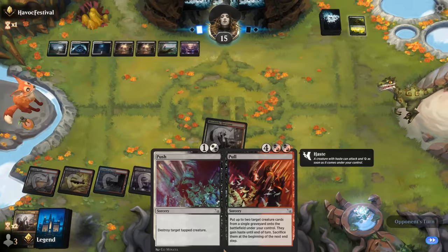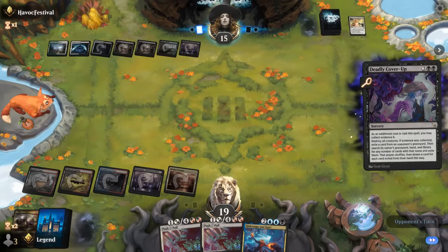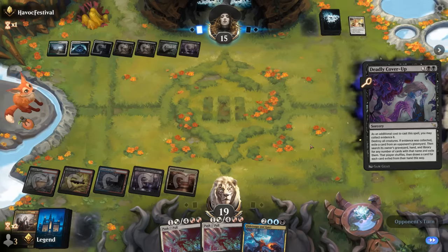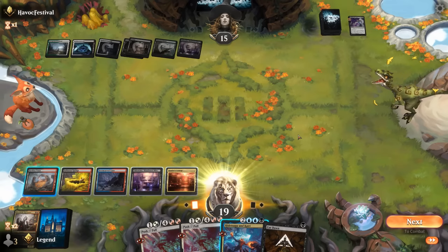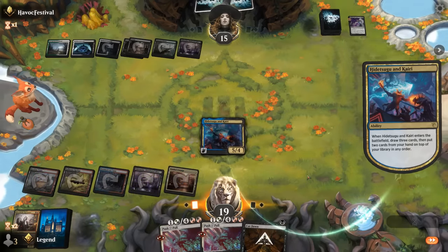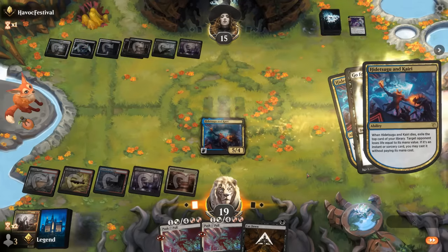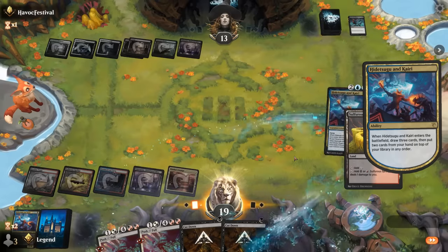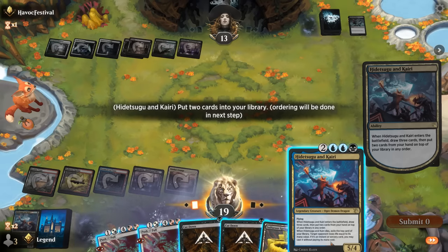They exile cards from our graveyard — too bad — though they actually left Carnosaur interestingly enough. Now a Deadly Cover-Up maybe getting rid of all the Carnosaurs in the deck. Looks like it. Still have Hidetsugu and Push-Pull, but no more Carnosaurs. Our opponent knows what we're up to and could see removal in response to the trigger — so we can't set up our top deck. Go for the Throat on Hidetsugu — still get a random reveal. We find another Hidetsugu, so we probably want to hide that from a discard spell.